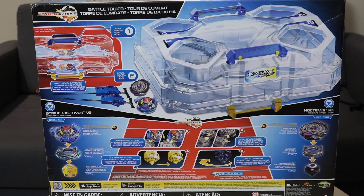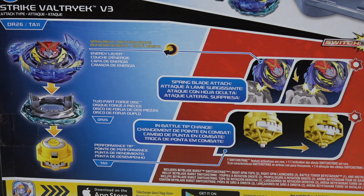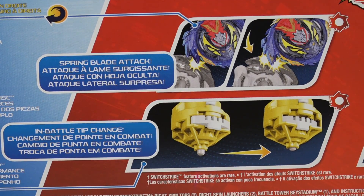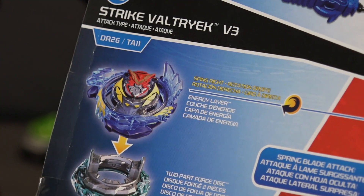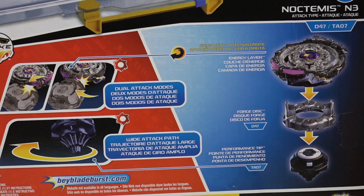Let's take a look at what else it comes with. We have Strike Valtric V3, which is a new Beyblade we haven't seen before — it's a Strike Valtric, not your regular Genesis Valtric V3. In Takara Tomi we call that the Strike Godship. This extra piece on the energy layer is what sets these Beyblades apart.